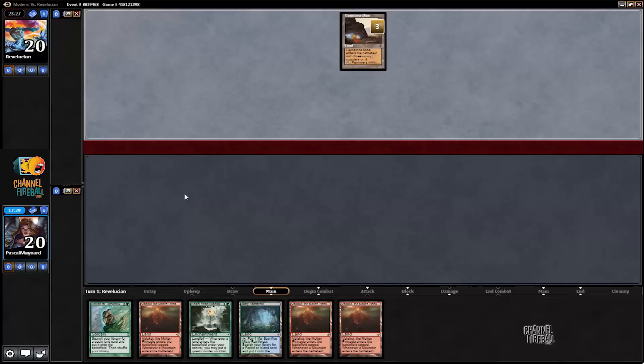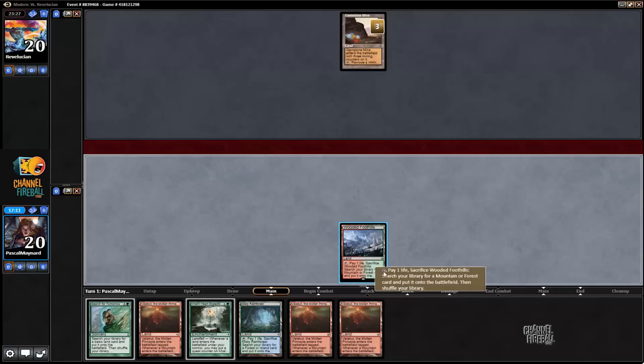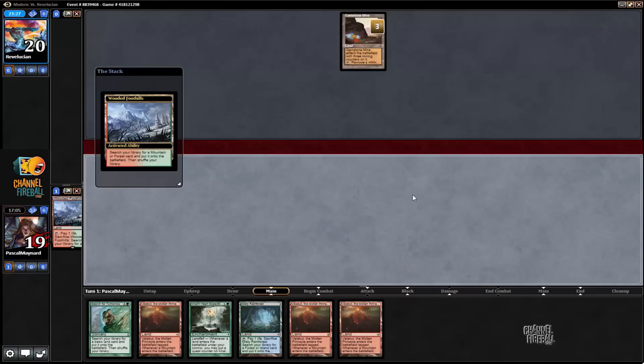We drew another Fetch — so that's a good thing. I'm going to get Stomping Ground. I think I should have played Valakut, then next turn played Colony Heart, and then the following turn Hardcast Search. That'd probably be better.